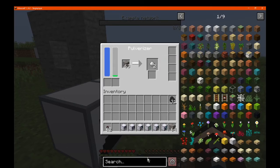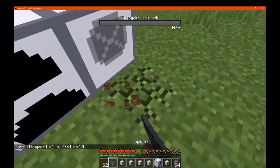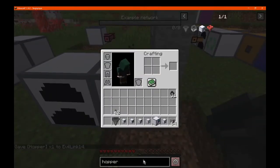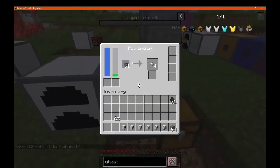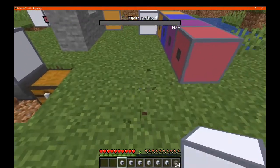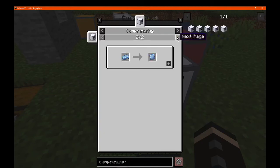So we could obviously use a hopper and send these to a furnace or a chest or something. So we'll just get one of those set up and see how well this sends things out. Got the compressor, which can compress things of course — so my guess is to make plates without the need of a hammer. And yes, by the looks of things it is.